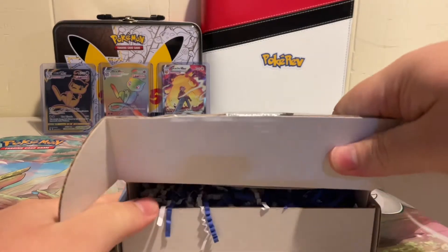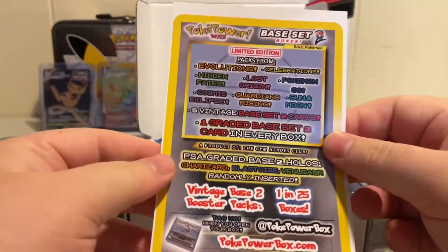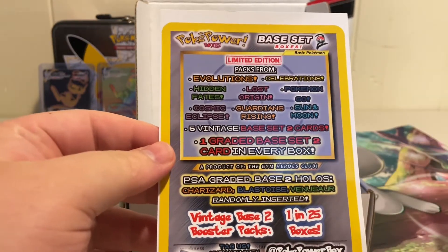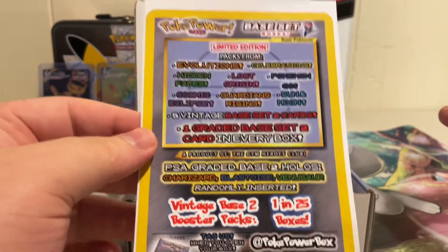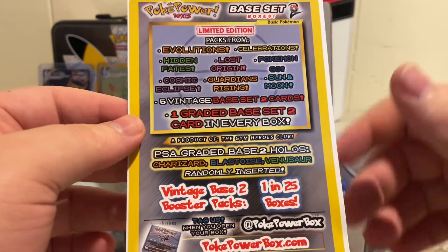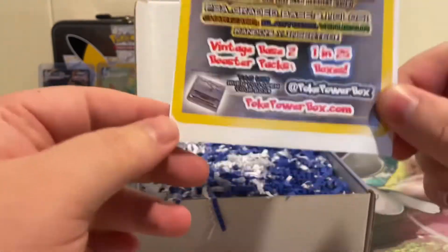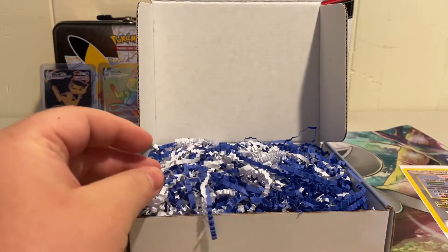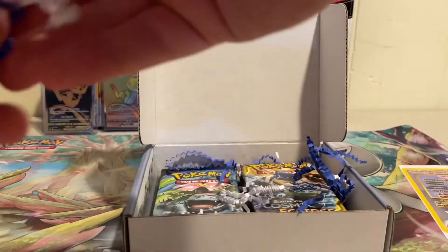Okay, so here we go. We just got to slightly open it up, make sure nothing pops out. A little information. So the packs can be from Evolutions, Celebrations, Hidden Fates, Cosmic Eclipse, Lost Origin, Guardians Rising, Pokemon Go, Sun and Moon. There are 5 Vintage Base Set 2 cards and 1 Graded Base Set 2 card in every box. I really like their packaging. At least it's not peanuts. I know in the beginning when they first started out it was peanuts, but this seems a little bit better — shredded paper and everything. Colorful.